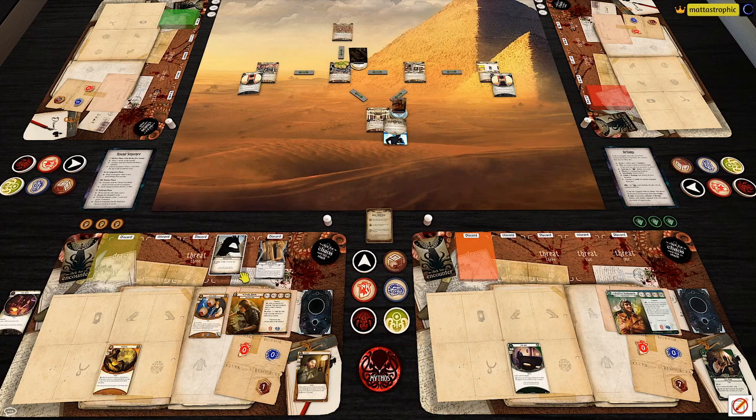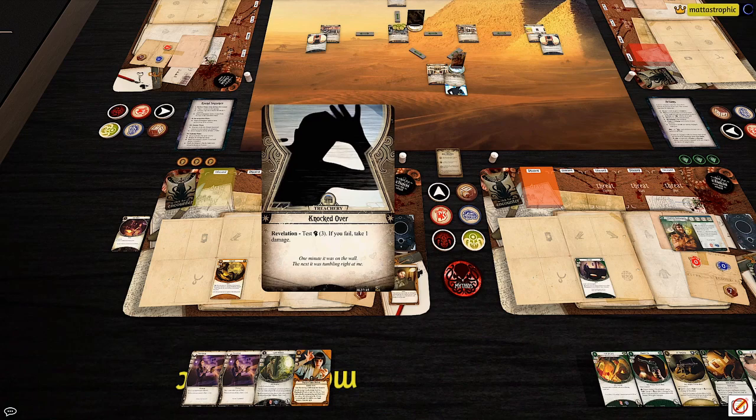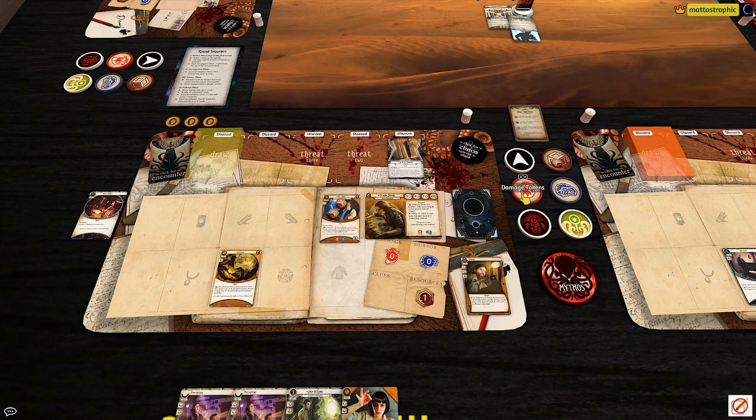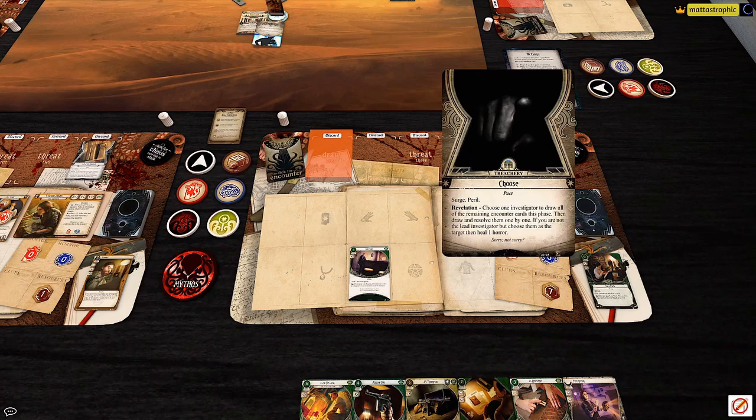We get 'Knocked Over' — test combat at three, if you fail take a damage. We probably fail, so Mr. Rook takes a damage. Then a surge peril: choose one investigator to draw all remaining encounter cards this phase, but then heal a horror. We'll have Ursula take the encounter card from the surge.